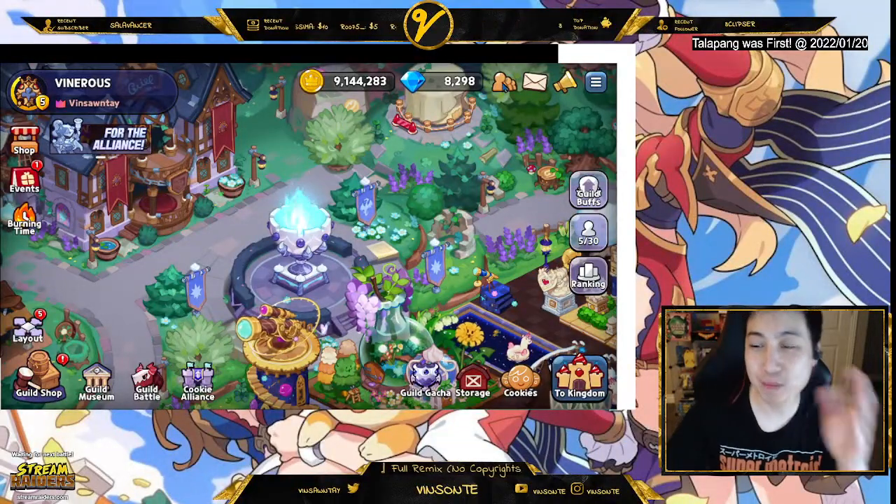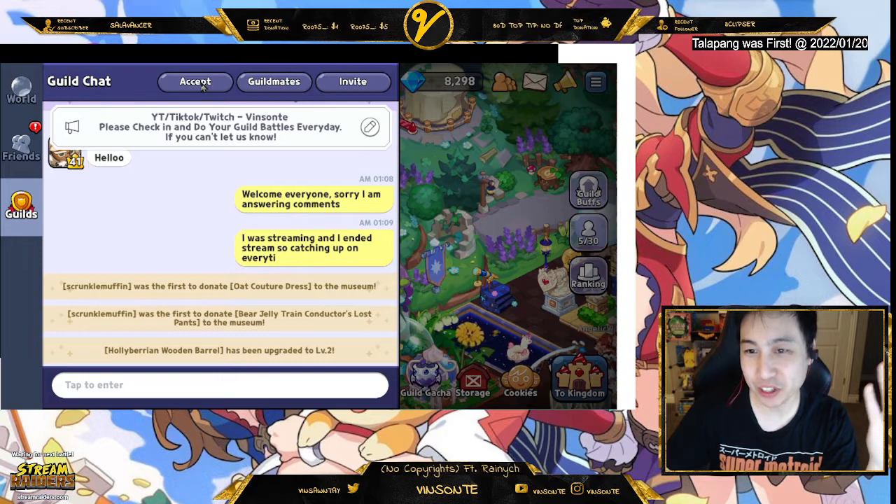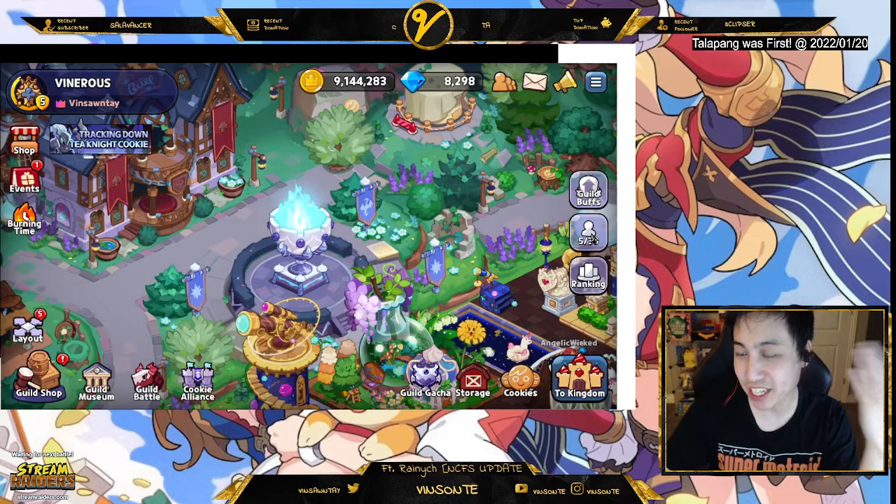To accept guild requests, click on your chat window, then click the guilds tab. From there you can click accept. You can also view your guild mates and other guild information.